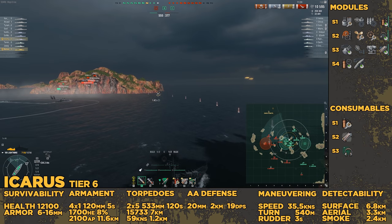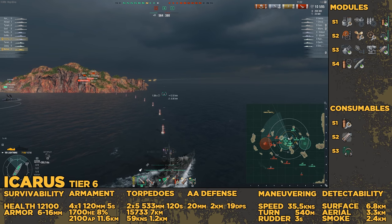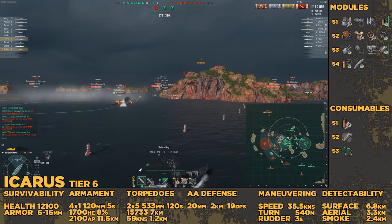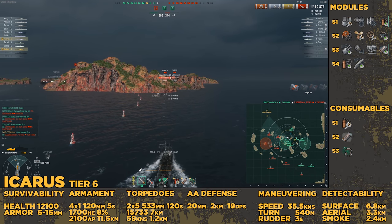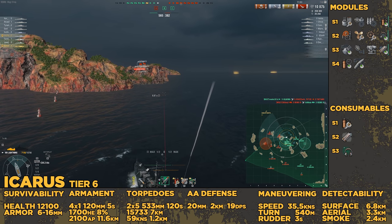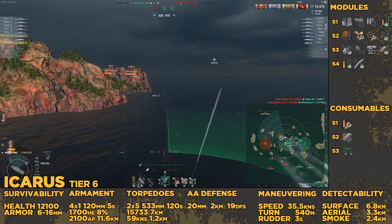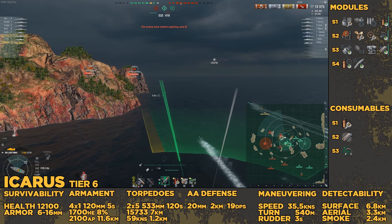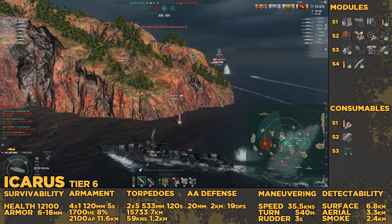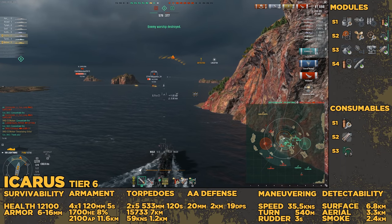At tier 6, we've got the Icarus. Once again, 120mm guns. It has 7km range torpedoes, which outrange the base surface detectability, so you don't need Concealment Expert to use the torpedoes. Obviously, better concealment is always awesome, but I'm just trying to be as efficient with your commander as you can. One other thing that's come online at this point, because it's a tier 6 — Hydroacoustic. You have that slot 4 where you can select between improved Damage Control or faster rudder shift. Since the British have acceleration baked into the ship, the improved acceleration module is not offered.